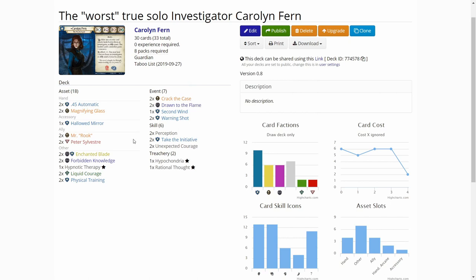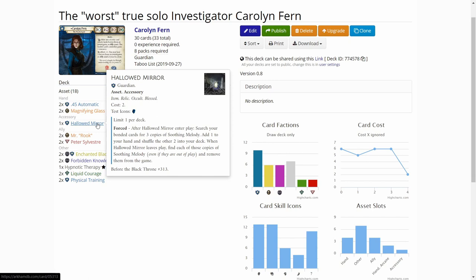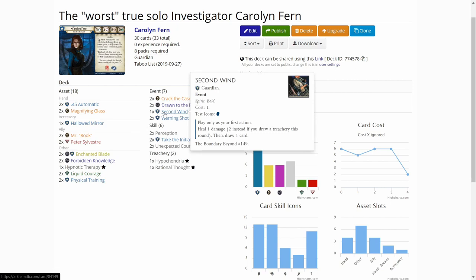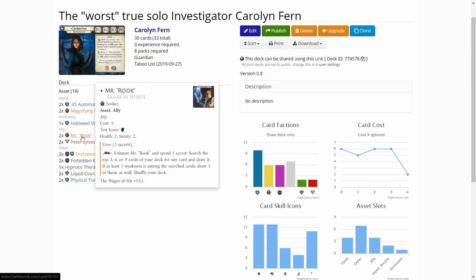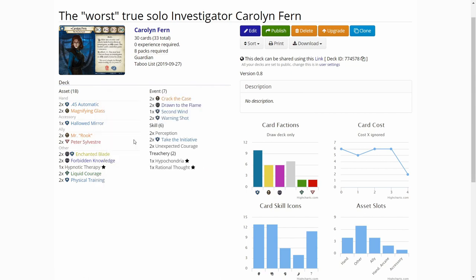Other cards that Caroline has a lot of are cards that heal horror. For example, liquid courage from the rogue card pool is really good in Caroline. I've added the hallowed mirror, which doubles as a horror healing card with the soothing melodies and also as a damage healing card. Then there's one second wind to help with the healing and to get our necessary cards. I've added Mr. Rook, and of course Peter Sylvester is almost an auto-include in Caroline when you're playing solo.